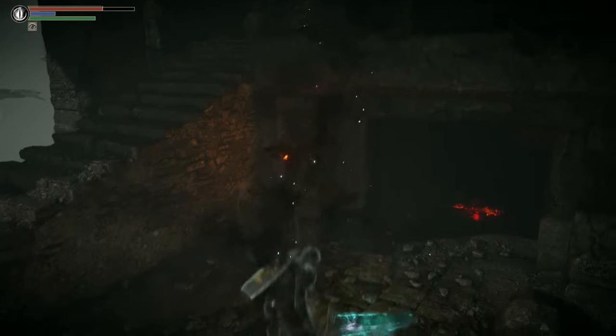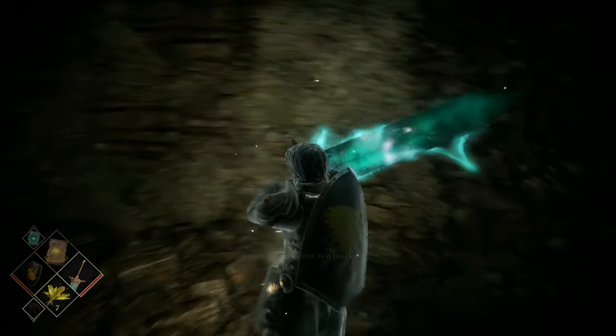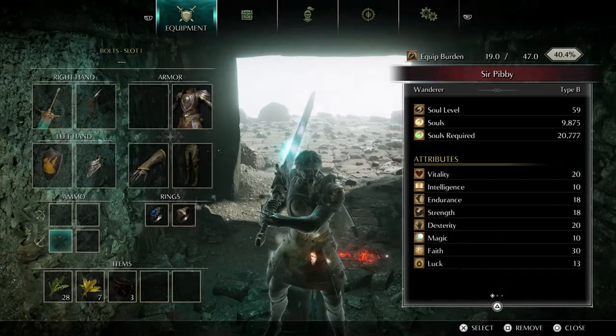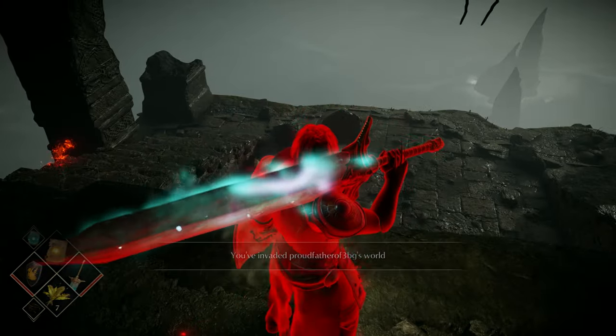Like with co-op, you can't match with people who are a significantly higher or lower level than you. Enemies won't attack invading black phantoms. Black phantoms are banished if you cross the fog gate into a boss fight — that being the person who is invaded. You can't be invaded if you're in soul form.